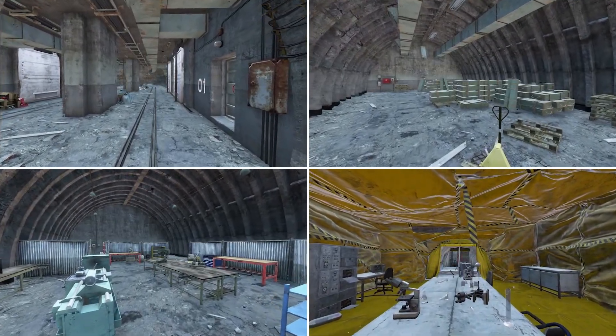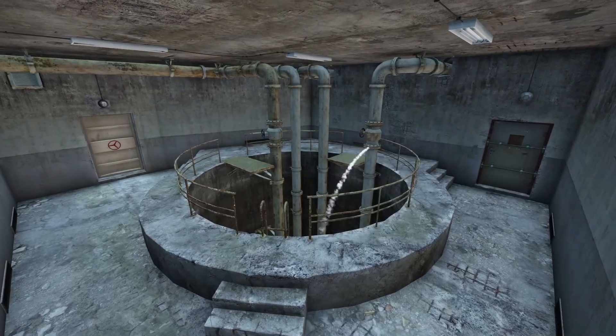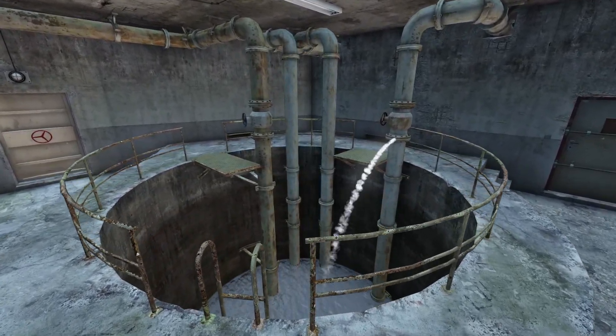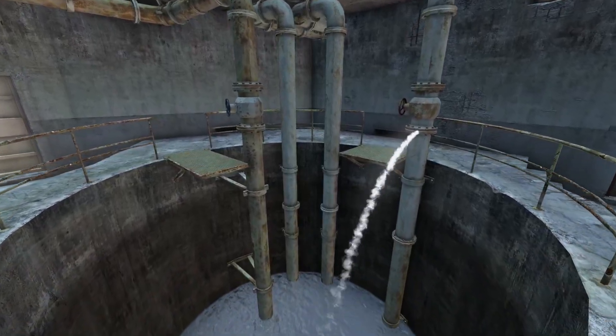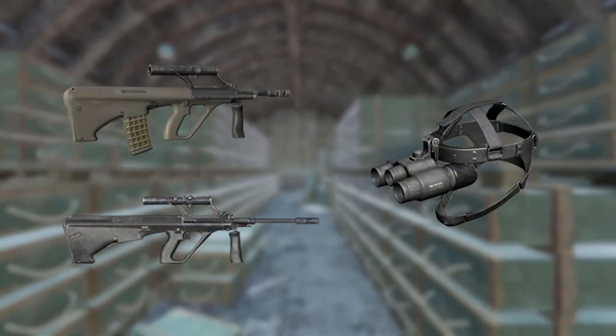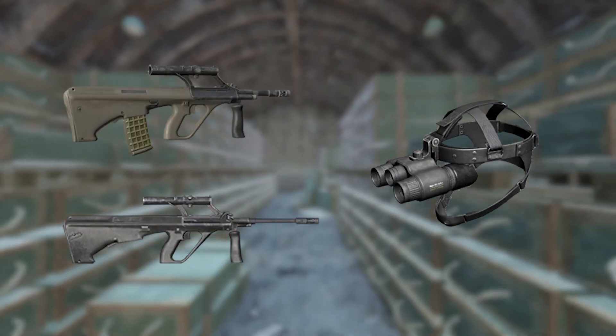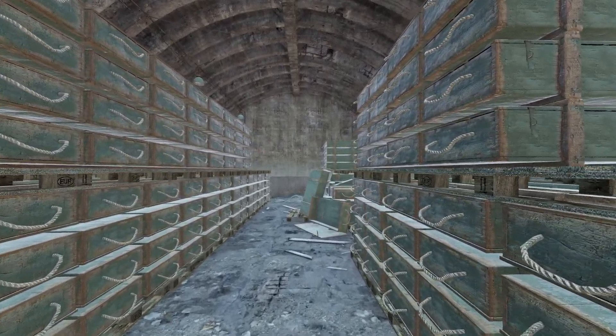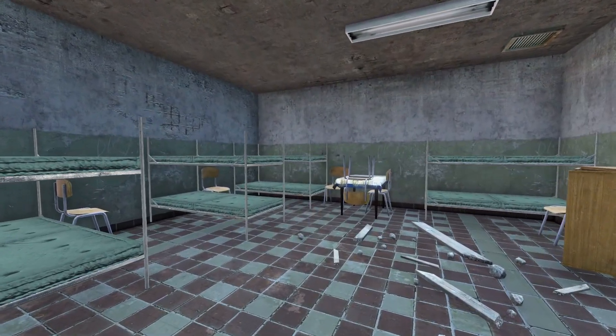The Bunker offers three floors with multiple rooms to search through. If you want to reach level 2 and 3, you have to solve a simple puzzle at the water well by lowering the water level. The Bunker spawns tier 4 loot like Orgs variants and NVGs. Because the Bunker is always dark and has lots of angles to hold, be very cautious and try to clear the area before you advance.